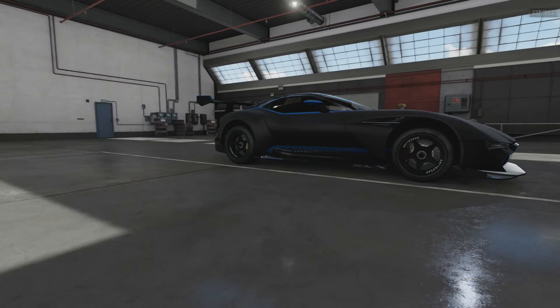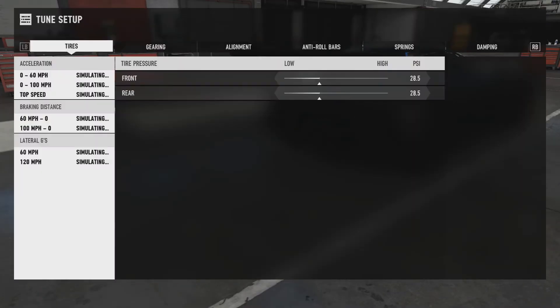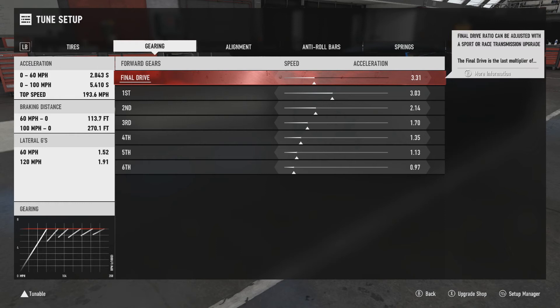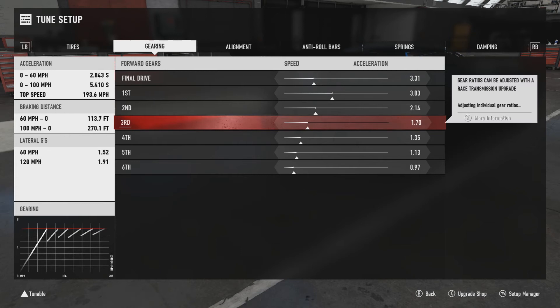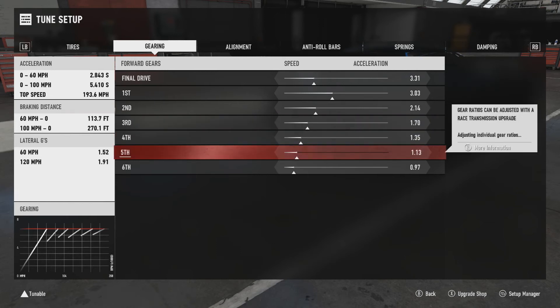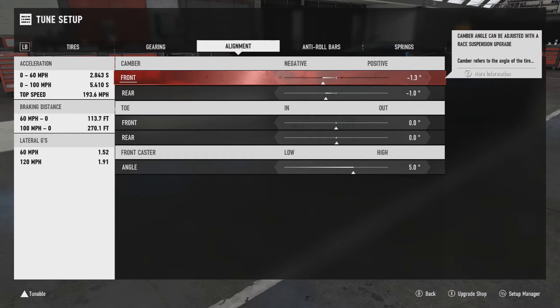We haven't got any rim size upgrades front or rear. Now for the tune: tire pressures are 28.5 front and 28.5 rear. Gearing is 3.31 final, first is 3.03, second is 2.14, third is 1.70, fourth is 1.35, fifth is 1.13, and sixth is 0.97.